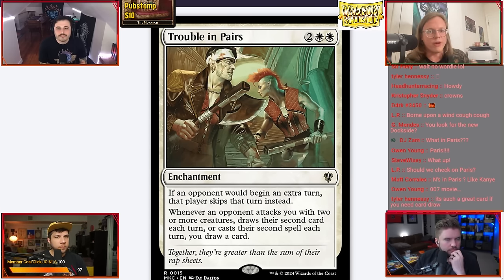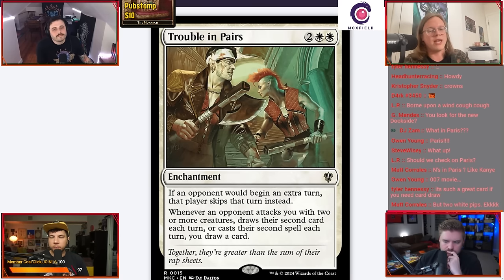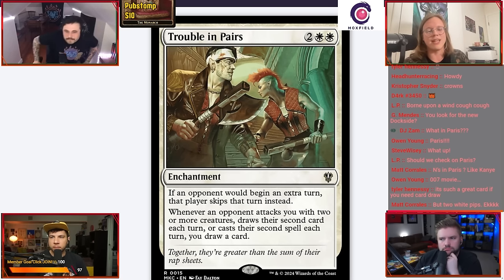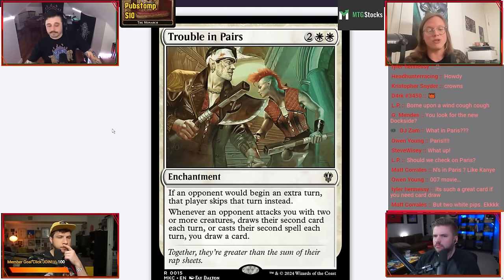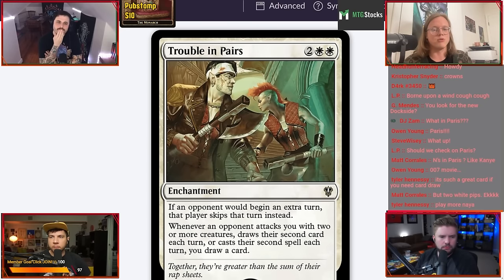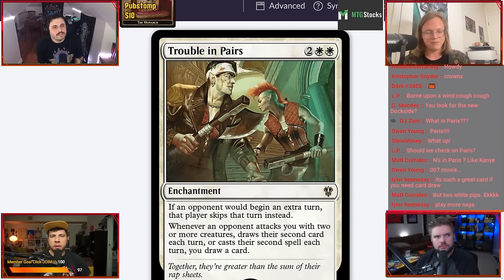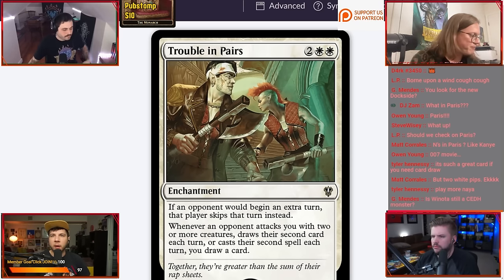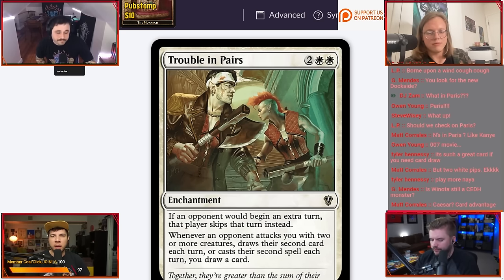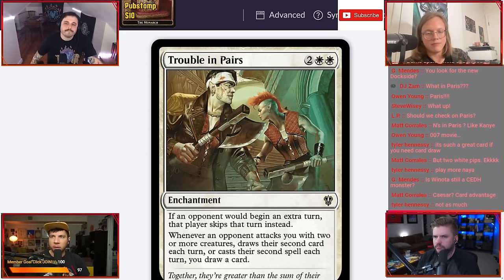The last thing I usually look for are effects that work very well with commanders I know are already going to be good in cEDH. That can be something as complicated as a super nutty combo piece that will unlock a new commander in the format, or something as simple as an evasive creature for Tymna to attack and draw a card. There's a wide range of things you're looking for when it comes to commander-specific cards for cEDH.